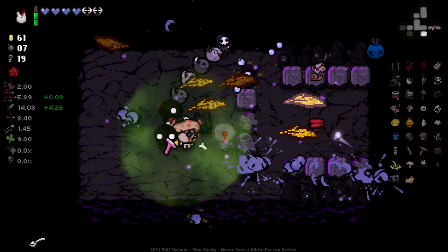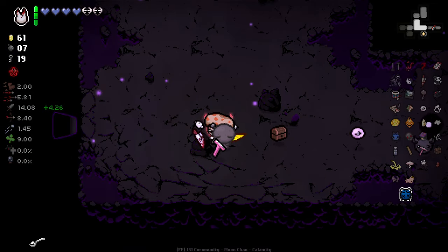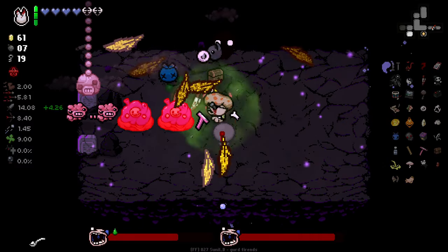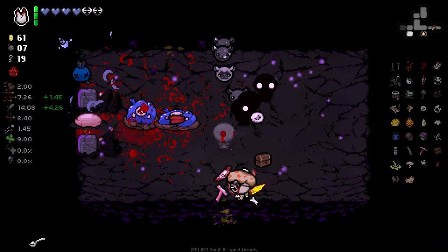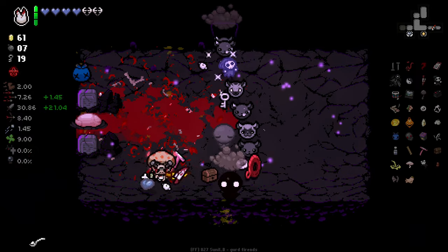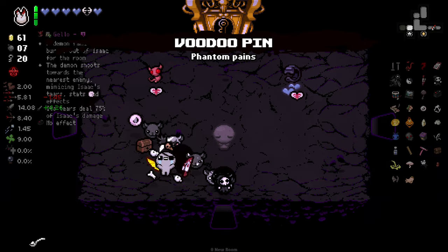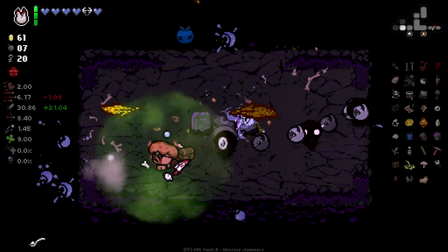You're teeny tiny now — teeny tiny and invisible. We'll get a soul heart for these guys, I think. Yeah baby! I'm going to take Voodoo Pin at this point — 25% chance to take no damage on a hit seems pretty useful right now.